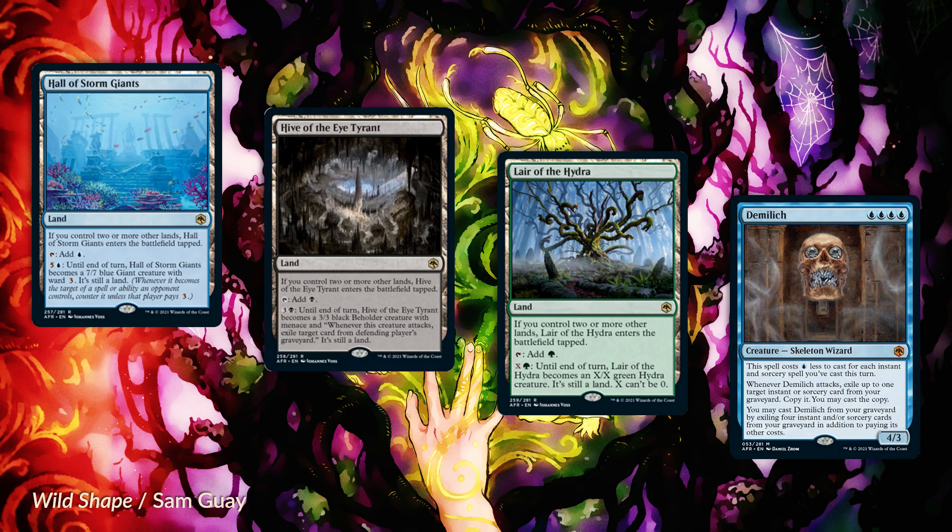Let's talk about the Demi Lich—a mythic that costs blue, blue, blue, blue: 4 blue mana pips for a 4/3 skeleton wizard. The text box is cool though. This spell costs 1 blue mana less to cast for each instant and sorcery spell you've cast this turn. Whenever Demi Lich attacks, exile up to one target instant or sorcery card from your graveyard, copy it, and you may cast that copy.